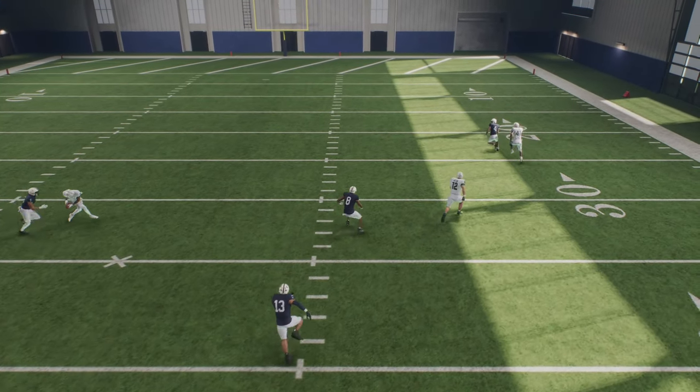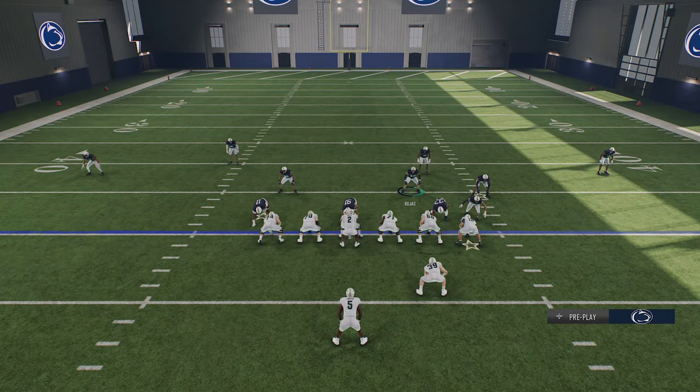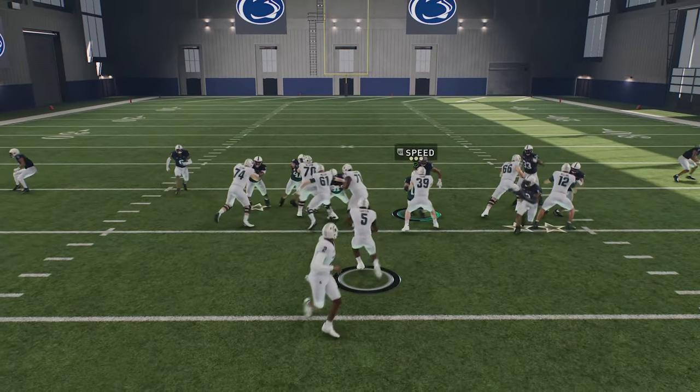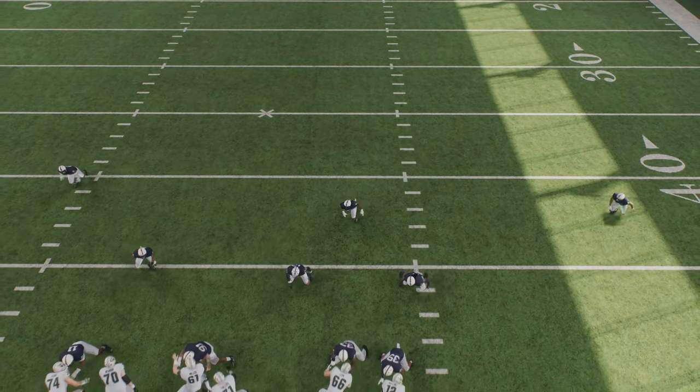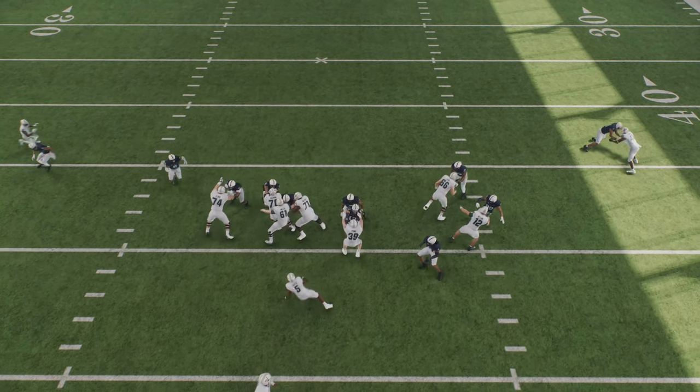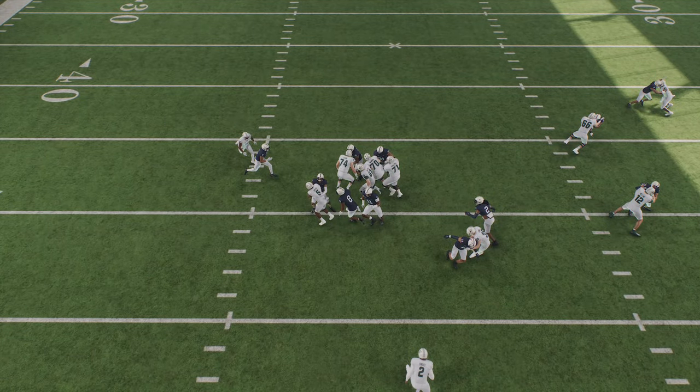Now if I select a run play and do the exact same thing, you'll see that same safety make no attempt to cover the receiver and instead goes straight after the running back at a dead sprint to stop the play. The second the play starts, the safeties and cornerbacks all leave their assignments and go straight for the backfield — confirming that run commit is fully taking place.